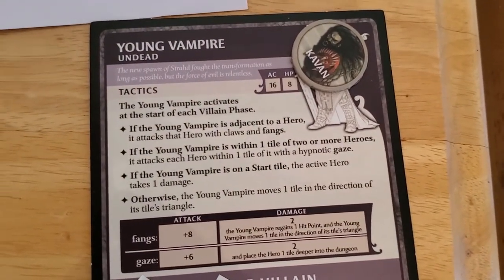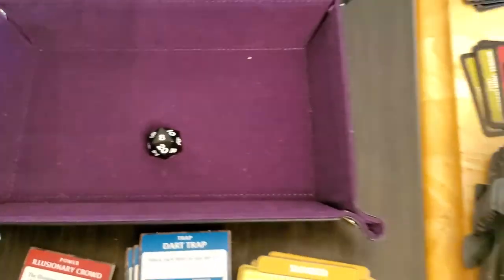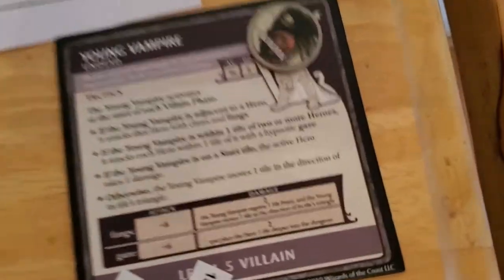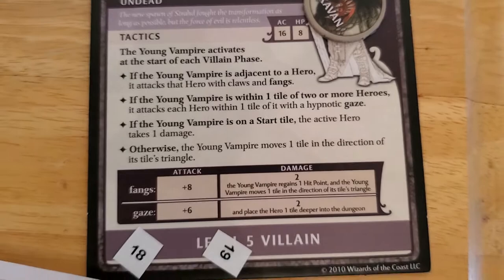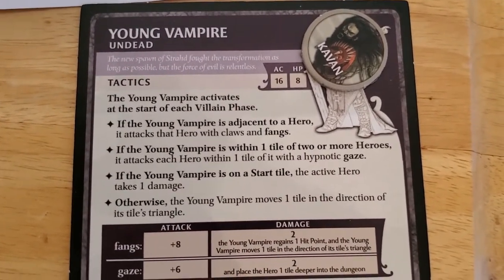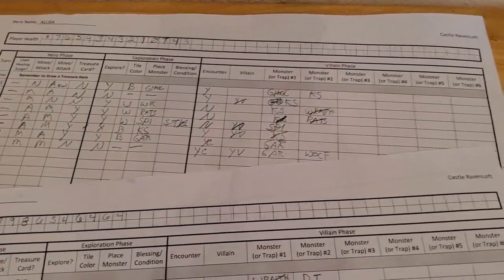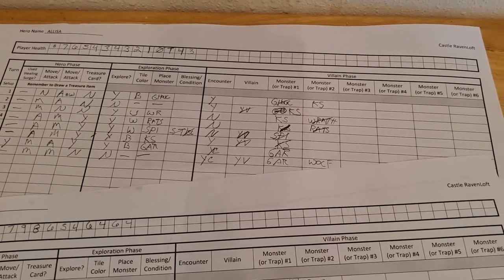The young vampire is adjacent and it attacks with a plus eight against Arjun. Eight plus eight is sixteen, so that will miss - just barely, but it misses. There doesn't seem to be any side effect for a miss. The gargoyle activates but luckily just sits there and does nothing. Now the wolf activates.